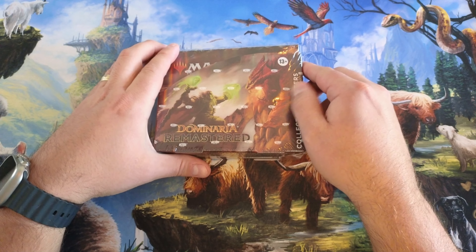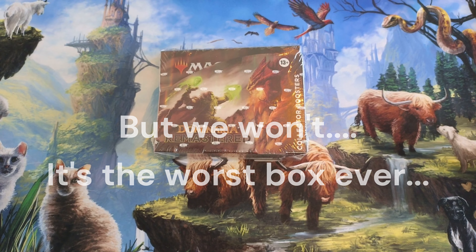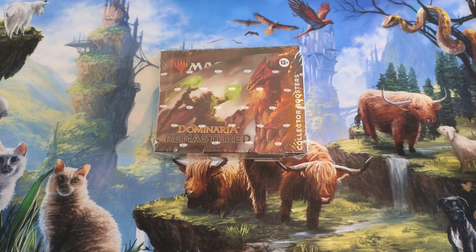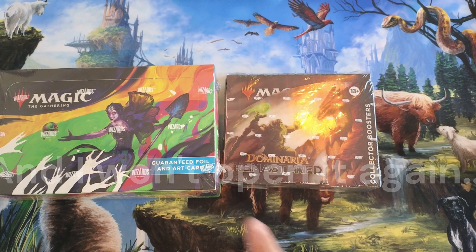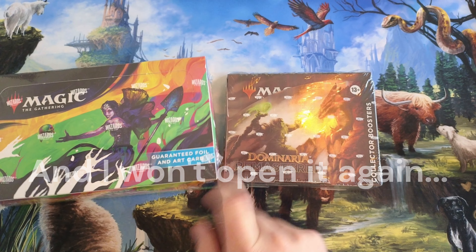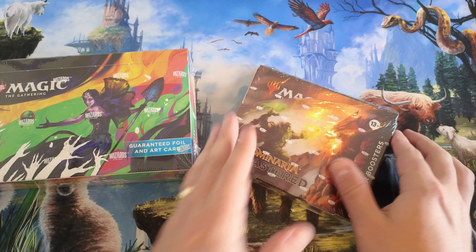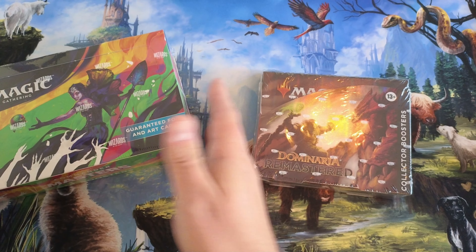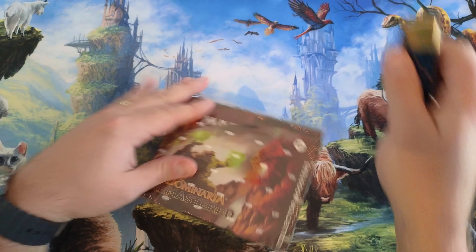I've actually never cracked this before, and I'm looking forward to pulling some tutors and some Sylvan Library. One of the things I noticed on this box — because I've never actually opened Dominaria Remastered — is that the Wizards product logo is very different, and I don't know why that is. If you know, please leave a comment. I looked at it and was like, is this right? Is this a really good reseal where somebody made their own Wizards stuff? No, it's right. I looked it up. Other ones are like it too. But let's get into the box.